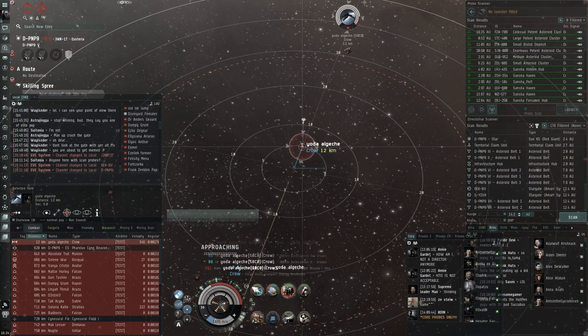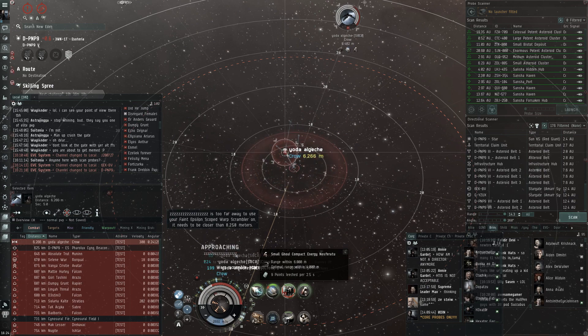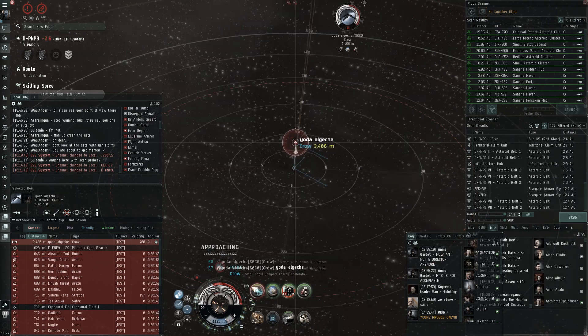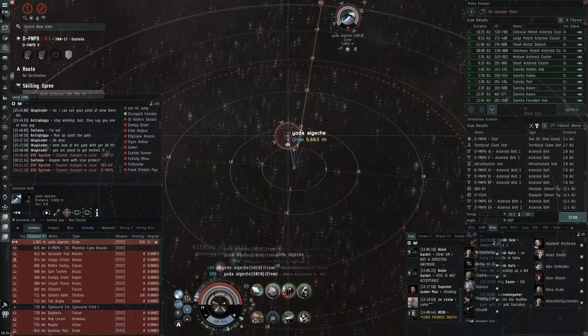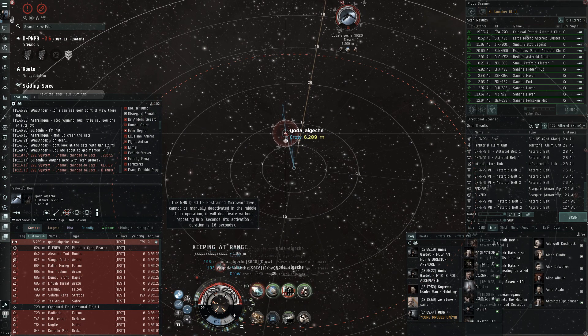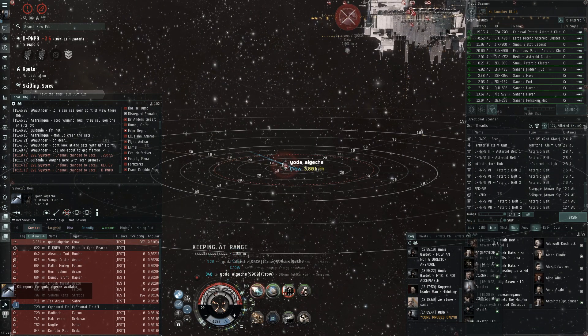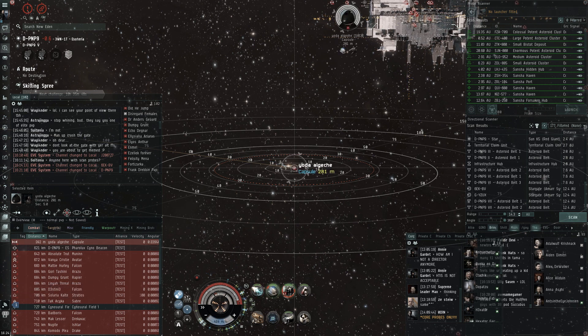It's very good at catching out Garmurs or other ships that try to kite you like Imperial Navy Slicers, because even just MWD on you go faster than a double nano slicer. A lot of Slicers and Garmurs will try to go for you because they normally expect the interceptor to be paper thin - it's normally like their prime target. But yeah, here's just a generic Crow kill.